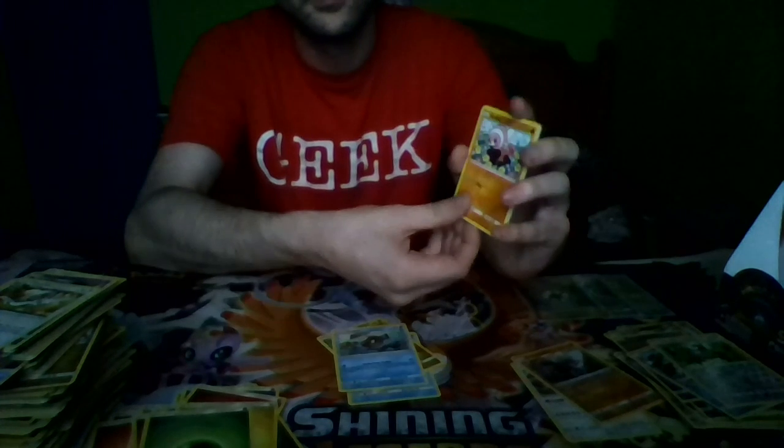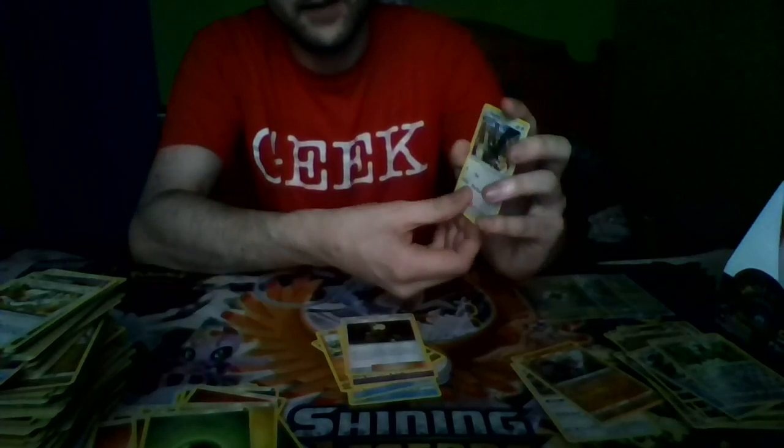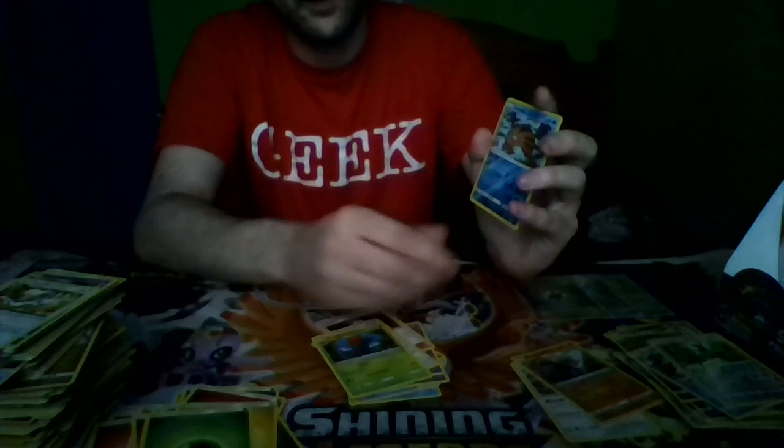Pack thirteen: Staryu, Jangamoto, Feebas, Stuffle, Mistrevis, Gladion, Staravia, Selgor, Reverse Holo Swinub, and Regirock, and Water Energy.